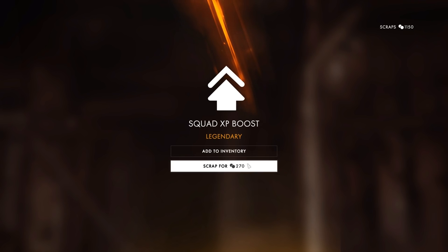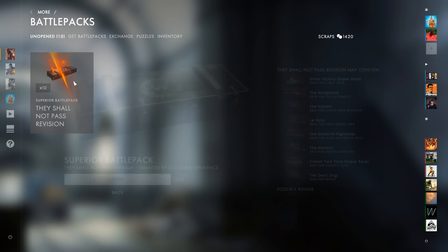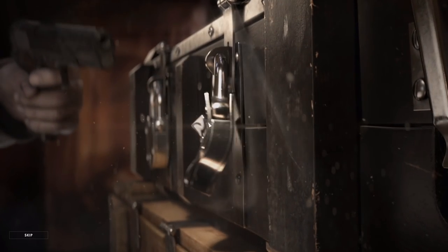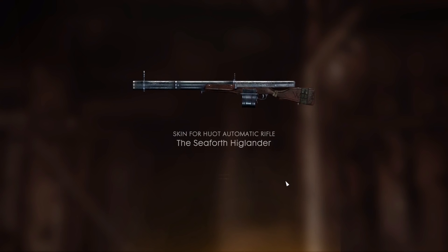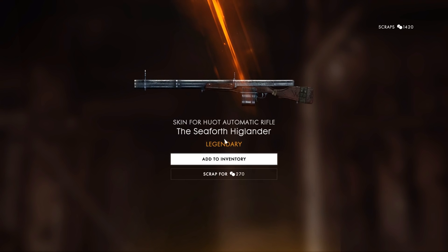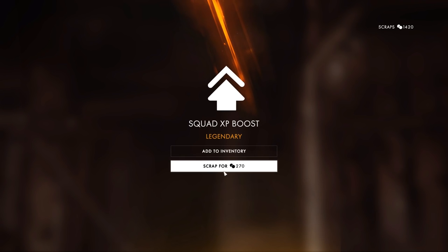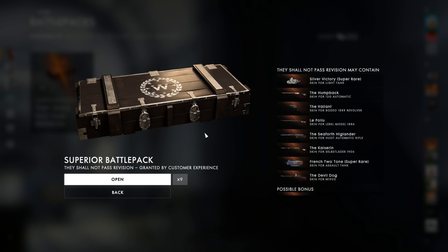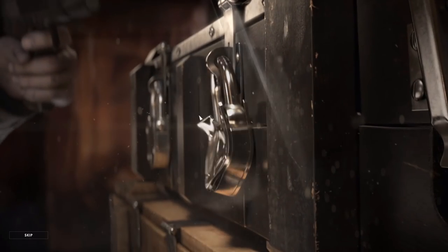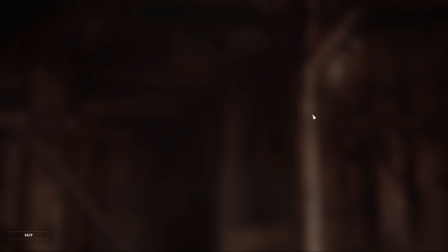We've got a squad XP boost, and we're over a thousand scraps — perfect. Let's scrap that out of the way. Alright, they shall not pass, let's see what we get. Opening this beautiful looking case — oh, I don't have it! Hell yes! And a squad XP boost. Don't scrap it — nope, scrapping. Thank you for the bits. Next one up — we're scrapping all XP boosts just to make sure we get all the skins.